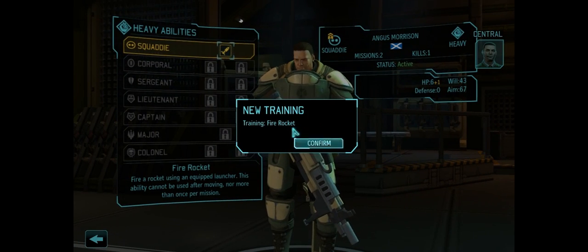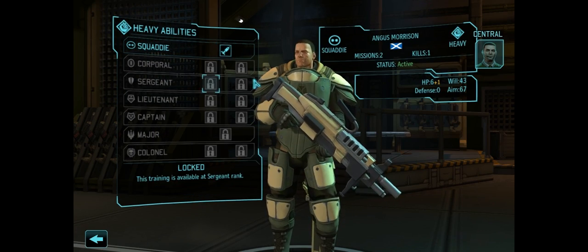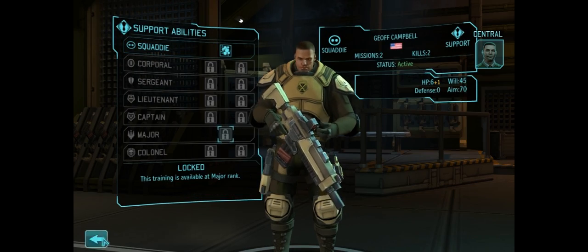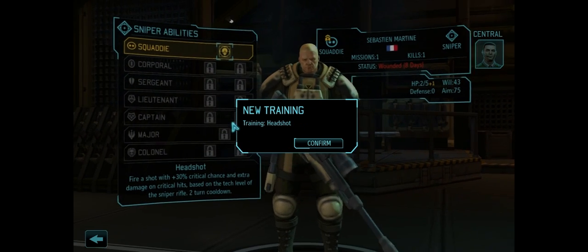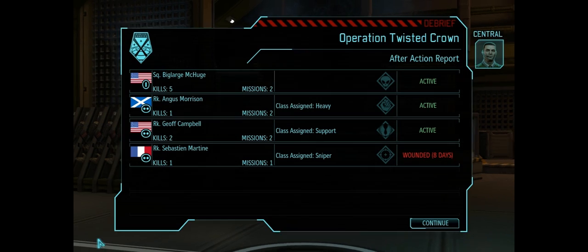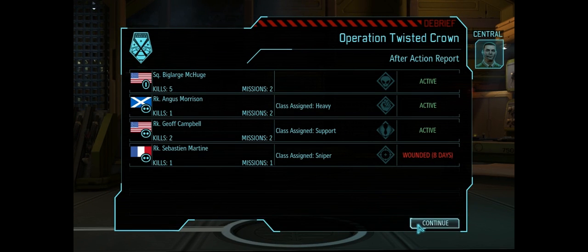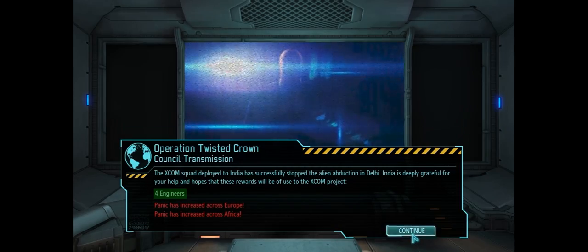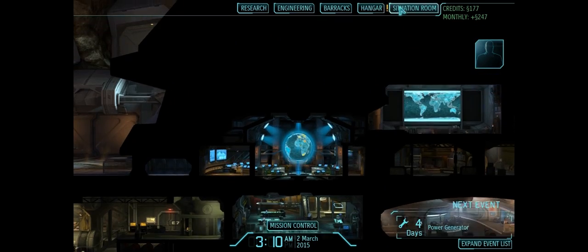Angus Morrison is now a Heavy — I guess he should be Big Large McHuge, not the assault class. But anyway, he's got Fire Rocket. We've got another support — he will be our Florence Nightingale. And we've got a sniper who will be Xander Eagle Eye, because we didn't have a sniper before. I think they were wounded in that first mission you guys didn't actually see. So anyway, we've got four engineers — that's always a good thing.